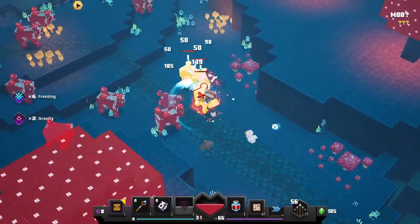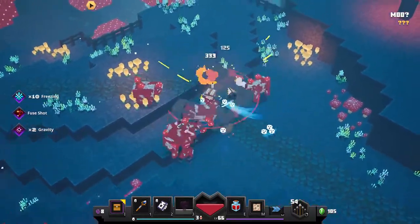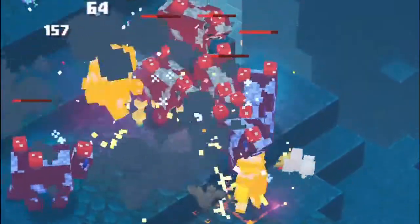Using a bow alongside the Frost Sign also deals a lot of damage. I use my bow and then move in — boom. If you saw that, a few enemies got wiped out.